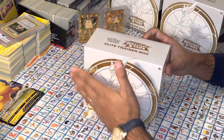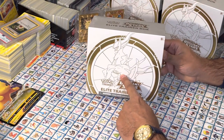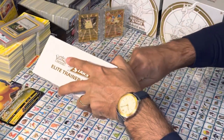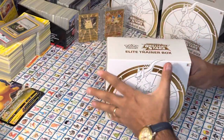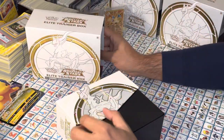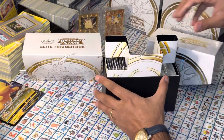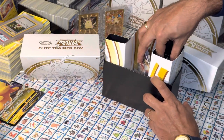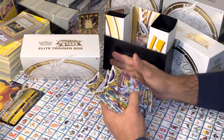Hopefully we can pull the Charizard, or we can pull this one here — I think it's Arceus or something like that. If I'm mispronouncing it, I apologize. But let's get right to it, guys. Let's go ahead and open this bad boy up. Like most Elite Trainer boxes, the layout is pretty much the same. We want to go ahead and unlock this right here. And there should be, I think, eight Brilliant Stars packs. So one, two...